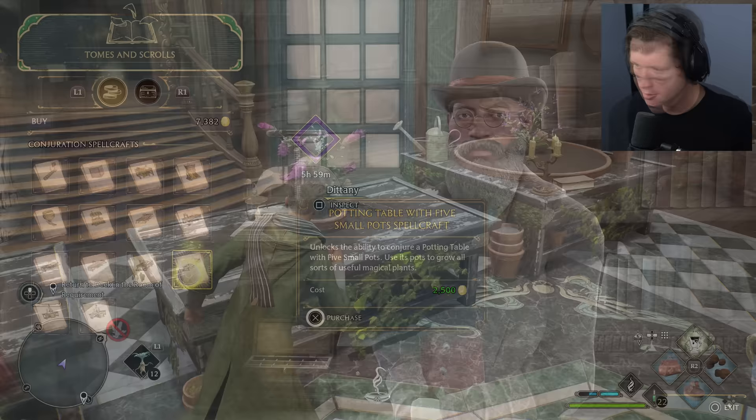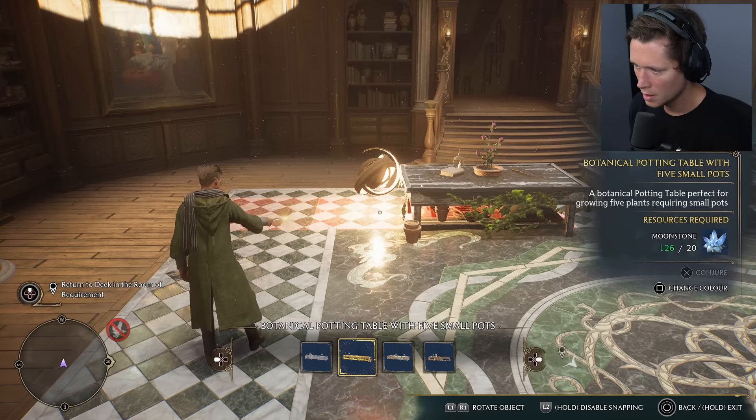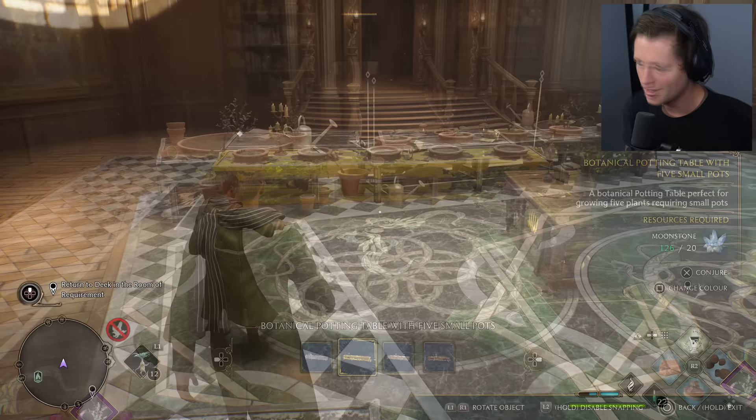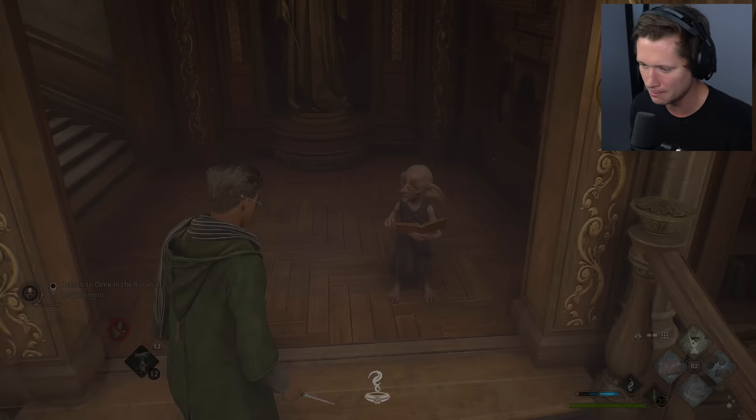Right now all of our Dittany — five or six tables of it — are all individual. That's ridiculous. After replacing them with the new pot setup, in the same footprint we had before, we've now got ten small pots and two large pots, all organized a lot better. We need to grow some other ingredients besides Dittany — Dittany is used in Halt potions and Wiggenweld potions — but that's for another day.